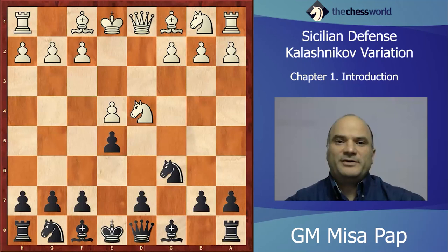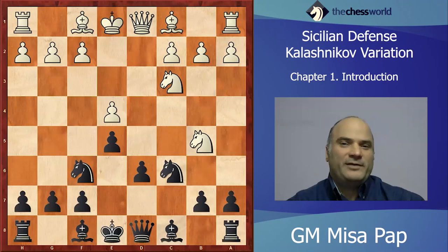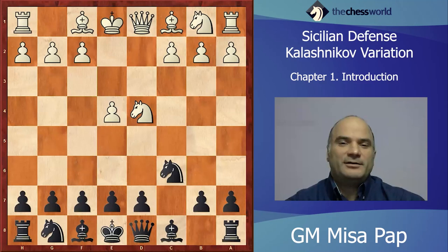This is the difference between this Sicilian and, for example, if somebody wants to go Nf6, Nc3, e5 — now we have the famous Sveshnikov or Lasker Sicilian. We can call it also early e5 Sicilian, but usually nowadays it goes under the name Kalashnikov Sicilian, or I prefer to call it Labourdone Sicilian.